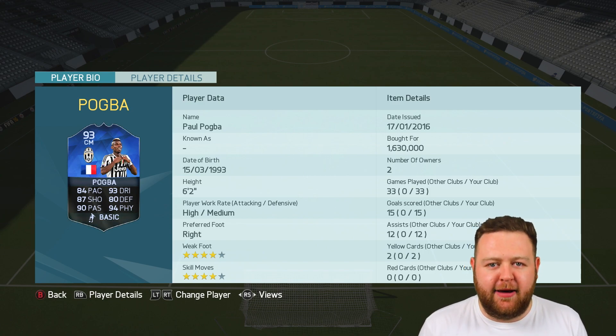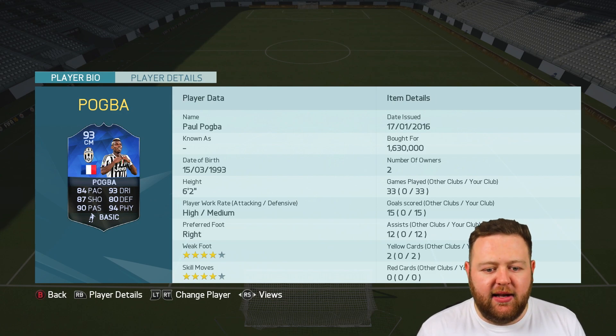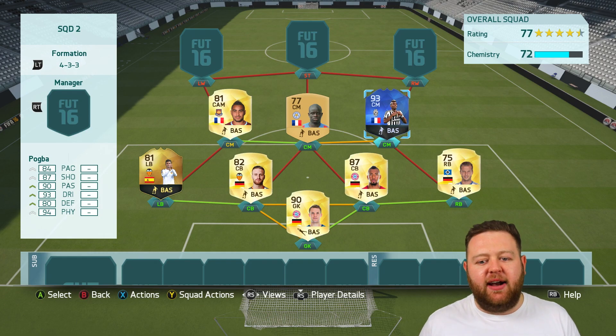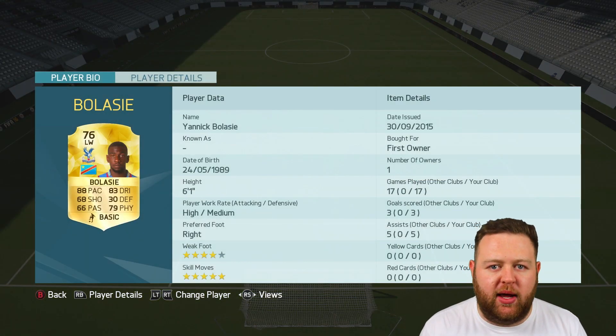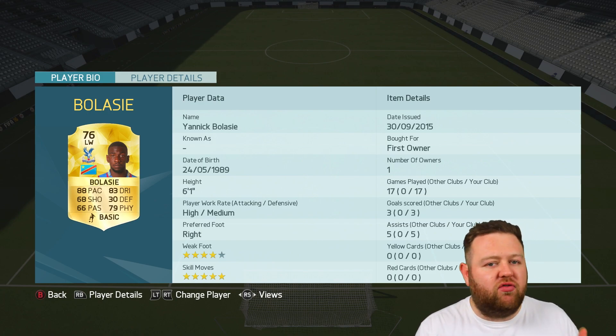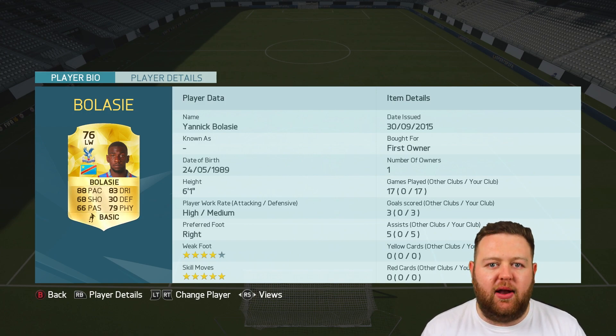We've then got Team of the Year Paul Pogba, 93 rated. Amazing player — loads of crazy stats all around. What a god he is. And our strikeforce is also pretty awesome. We've got Balassi on the left wing. Balassi's rapid, he's got five-star skills, he's a very good option out on that left wing. He's also got quite a bit of strength about him, which I really like.